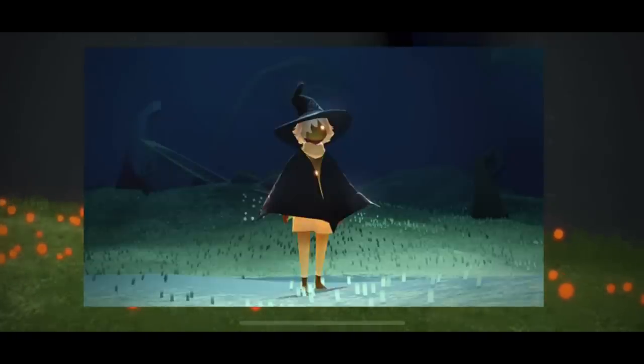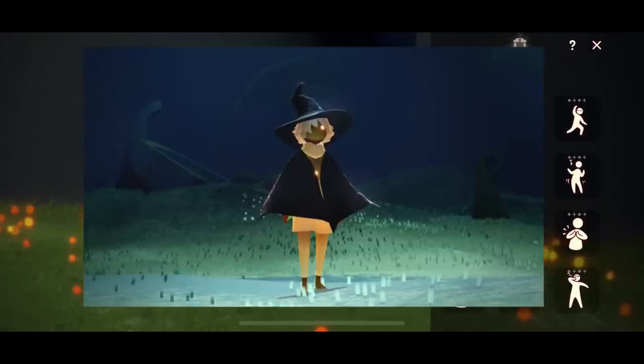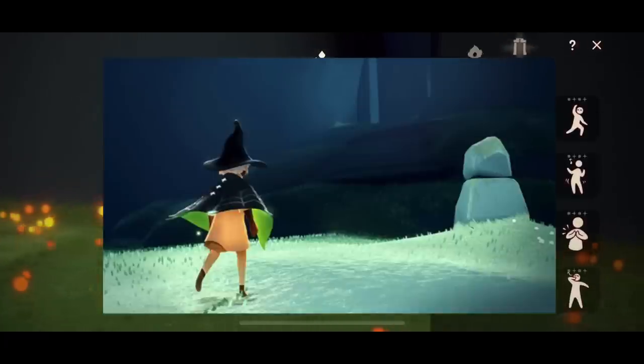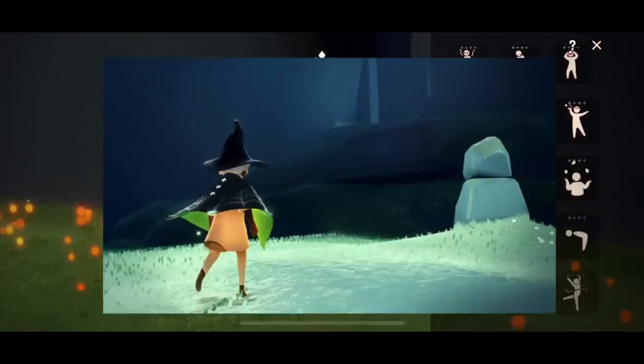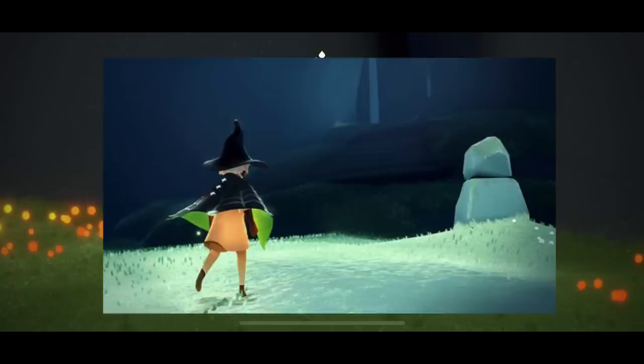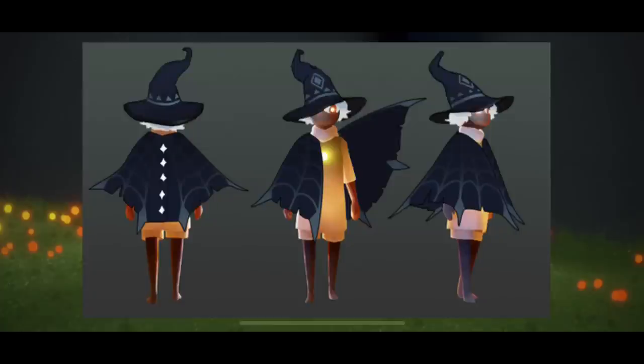I absolutely love the crooked witch hat — it is so cute, I'm so excited to wear that. I love the little shaggy hair that comes with it too. And finally, there's a little glimpse at the interior of the cape, which looks to be an acid green, which I love. I'm so excited. I hope it comes out similar to this. There is no news on whether or not it'll be bundled with the hat, but I sure hope it is.